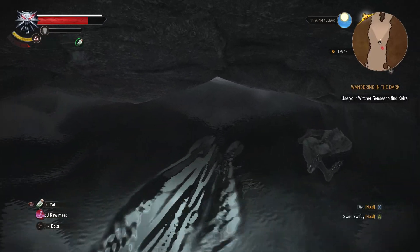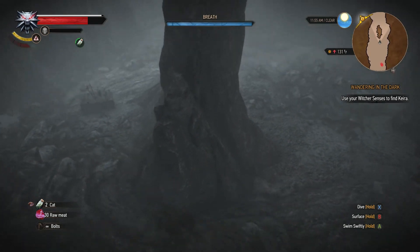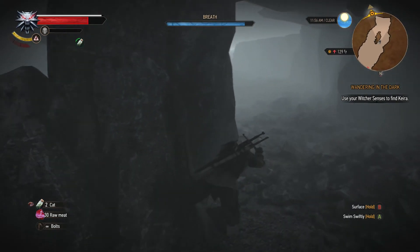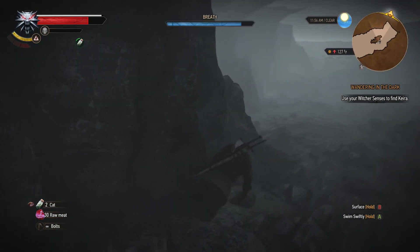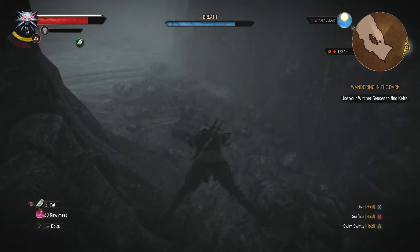Off to the left we have a treasure chest — you can go ahead and snatch up the items. You can see the chest right over there to the left. Take the scenic route and give Geralt a good little workout while he's down here.